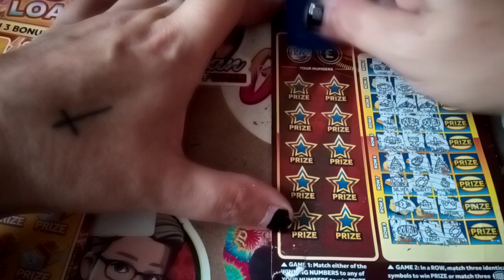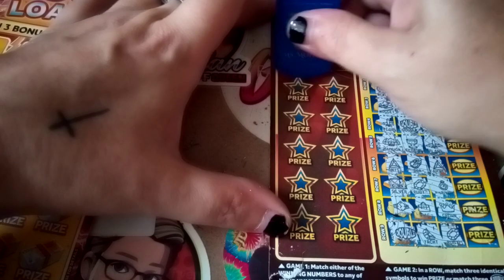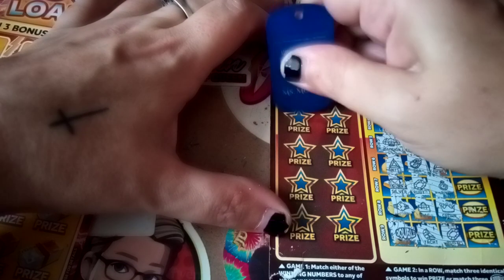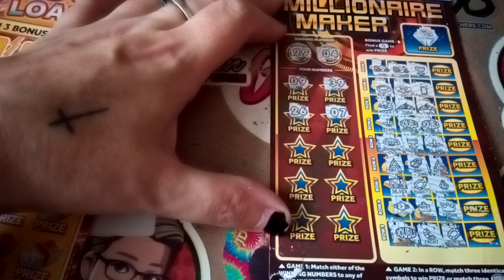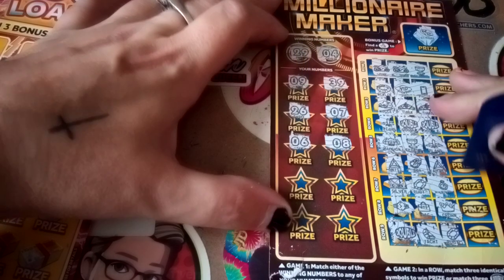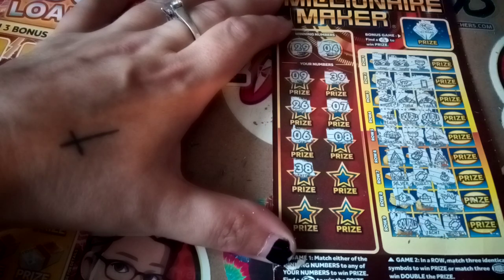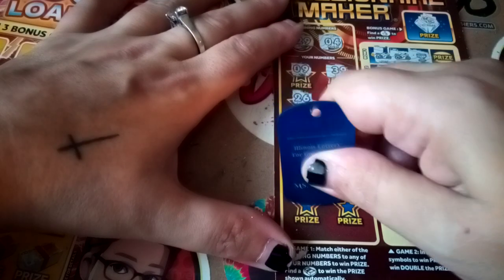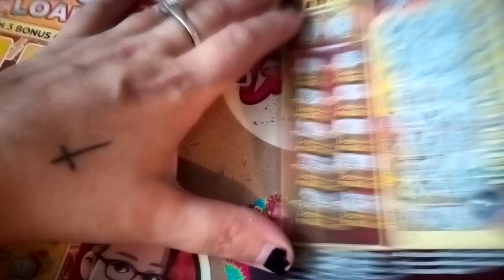So we're looking for 29 and 4. We have 9, 39, my 26, Tim, number 7, number 6, number 8, 38, TT's 22, 18. And lastly Queen's 13. So no win there.